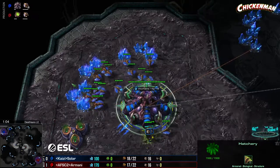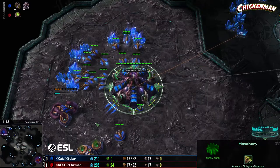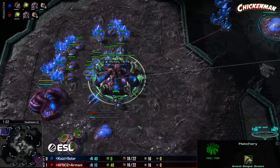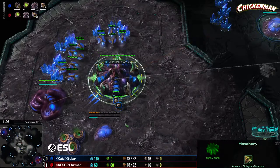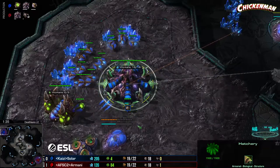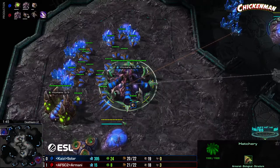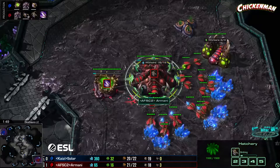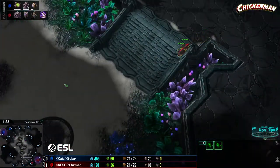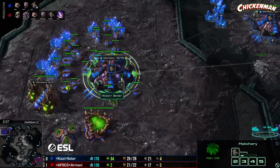Solar made some good decisions. I like that he went for carapace, expecting mutas. I'm not sure why Armani went for attack upgrades — if you're wondering, it has to do with mutas shooting glaives that bounce and do less damage on each bounce. Flyer carapace means the last bounce of the glaive does zero damage — that's a huge amount of damage neutralized. Going for flyer attacks is a mistake.